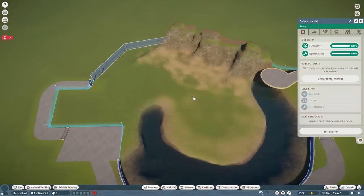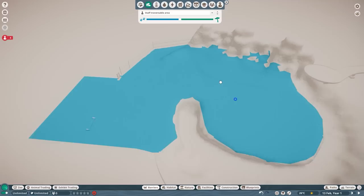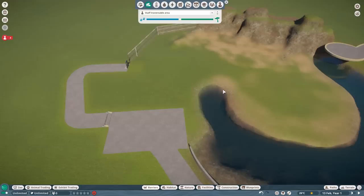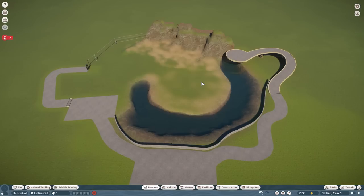Now that we've built the habitat, you can click on it and call it 'tutorial habitat'. What's also pretty cool: you can press H, go to habitat, select 'staff traversable area,' and you'll get a view of where staff members can walk in the habitat. As soon as you've placed down your habitats you can already get a good view of where your zookeepers are able to go — very helpful for placing certain things. With an invisible border they can even walk further into the space beyond the habitat.